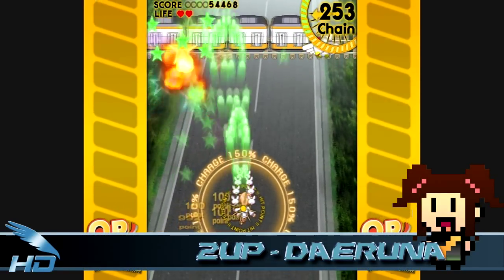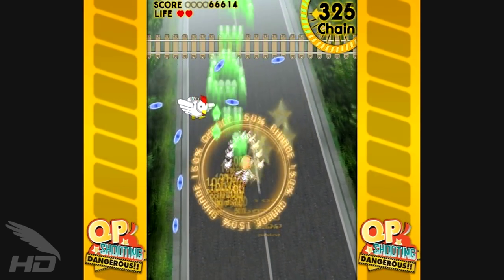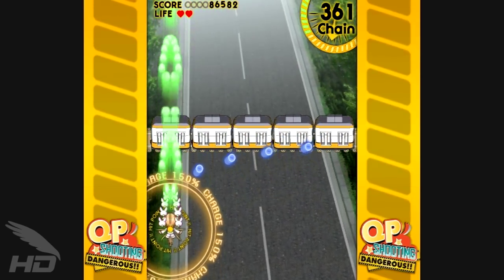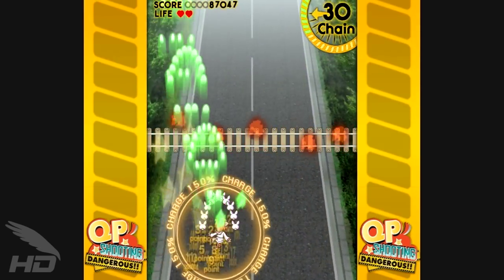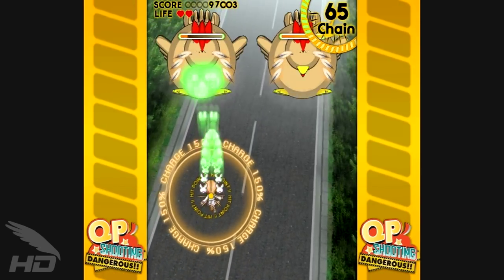Shooting Dangerous is a vertical shooting game that actually follows the footsteps of Orange Juice's Flying Red Barrel in a lot of ways, but it also brings a lot of new mechanics and features to the table as well, which separates it from Orange Juice's previous efforts. How does this quest to solve the mystery of Disappearing Pudding fare? Let's take a closer look!